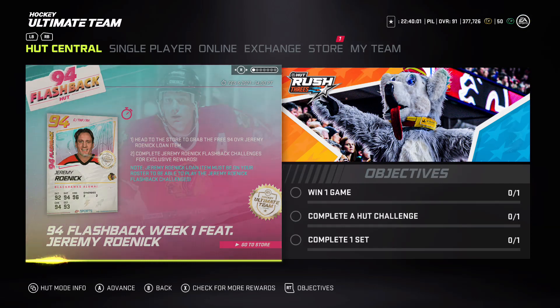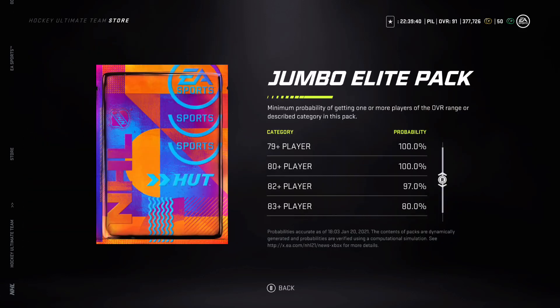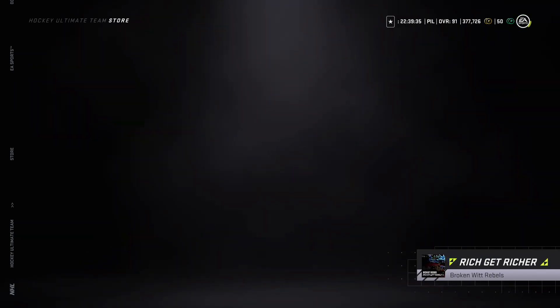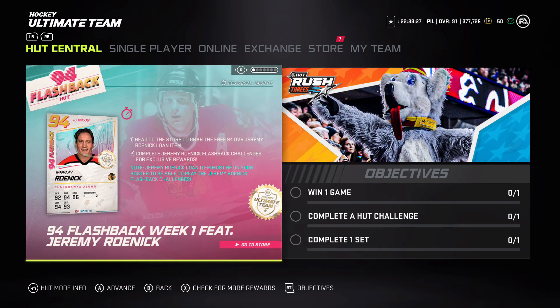The Flashback event is here - Jeremy Roenick, two to Spark, two to Speedster, that's an 85 that can upgrade to a 90. It looks like it's a loan item. NHL 21 Players Pack and Jumbo Elite Packs are back as well, so we'll be opening a few of those. The Flashback event must be on your roster to be able to play for exclusive rewards.